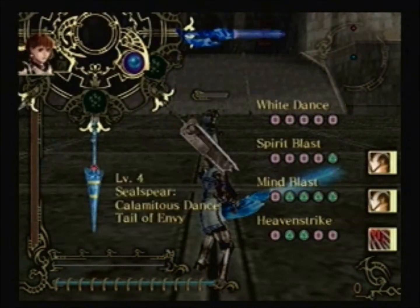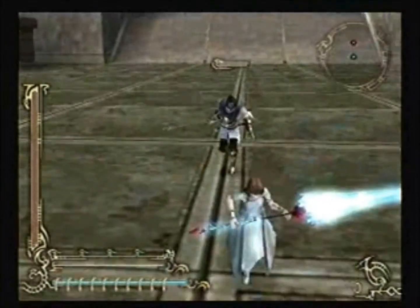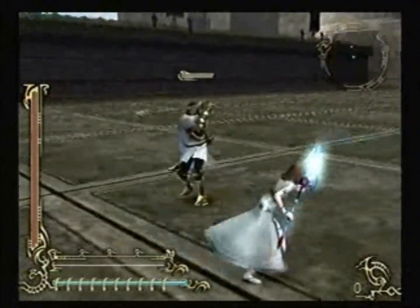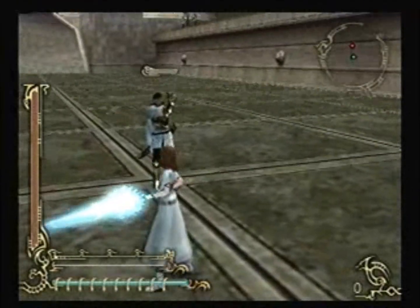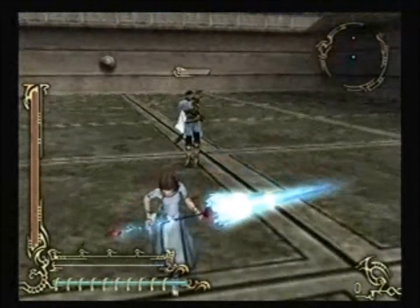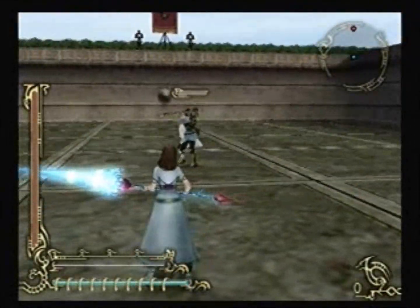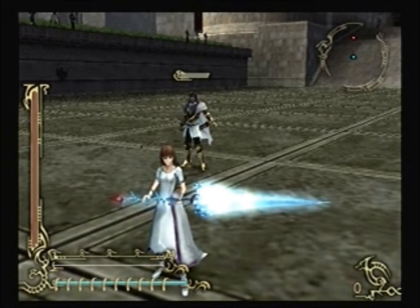I'll start by showing you what the orb we got does — Eris' one. It puts her in her Goddess of the Seal uniform. Let me just get away for a little bit so you can see it better. Damn it, Gizmor! The camera's focused on him. But yeah, this is Eris' new costume. She now looks like her Goddess of the Seal form.